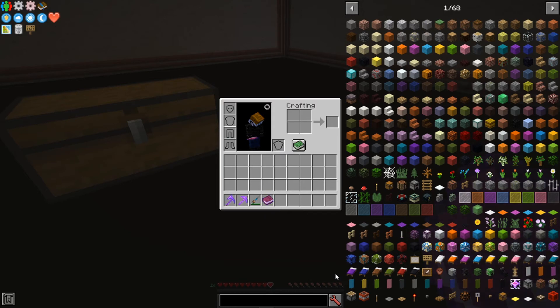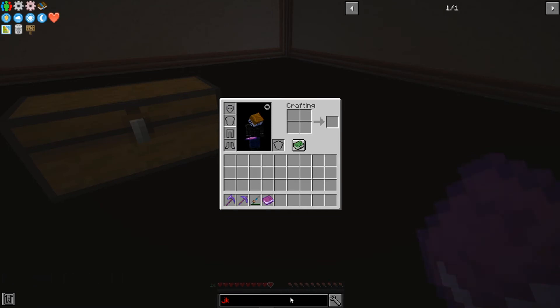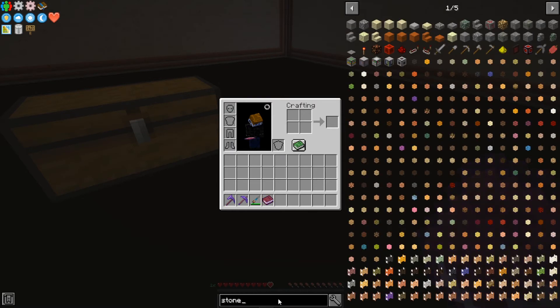Another way to quickly switch between cheat mode and normal mode is to Control-click the wrench — that automatically toggles cheat mode. When using the search bar, you can type whatever you want and hit Enter to set your search. Then if I type in stone and look up the recipe, I can use the up arrow to go back to a previous recipe and the down arrow to return to the one I was just looking at.